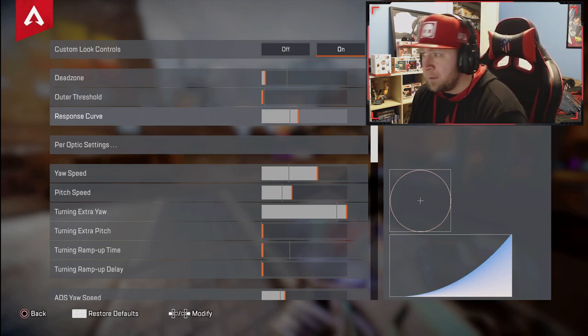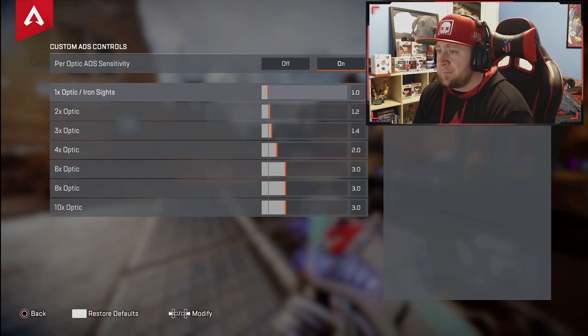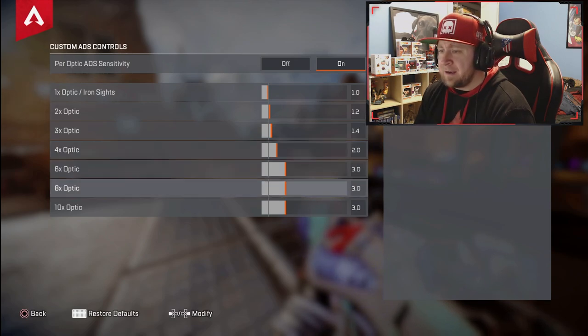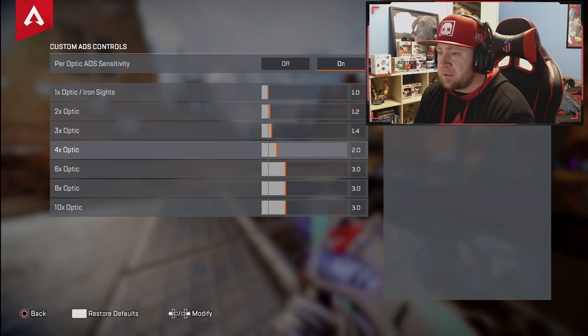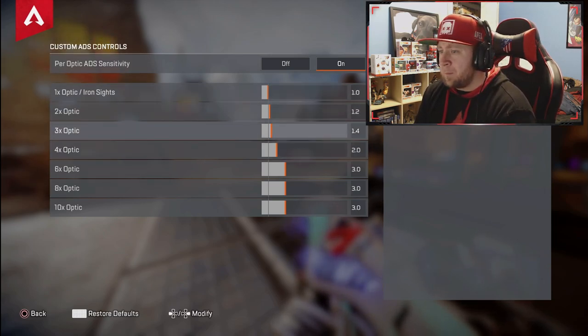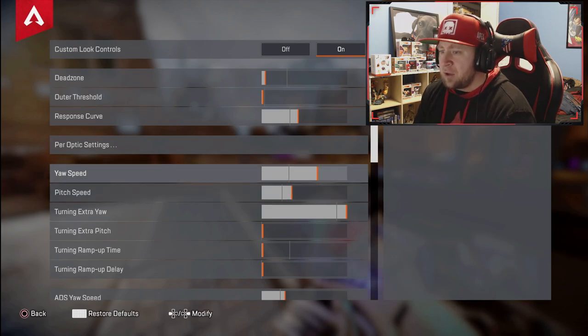For per-optic settings I leave these at 1.2, 1.4, 2.0, 3.0, 3.0, 3.0. I never use the big sights. For the four-times optic I rarely use it; if I'm using a two-by-four it goes up, but the one-by-two and one-by-four settings allow me to keep up with people moving fast inside Apex Legends.